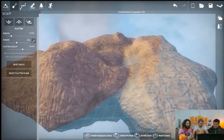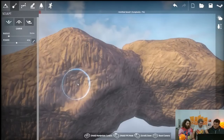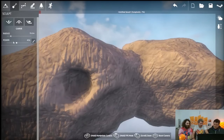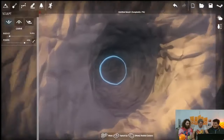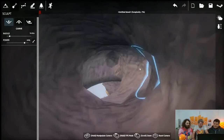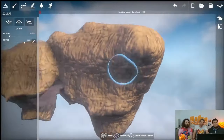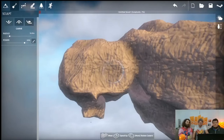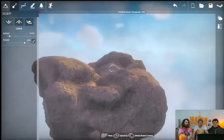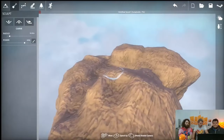Let's do something interesting and make a big hole in the side here — you can open up a cave. You can go all the way through with this as well. So now I've made a hole to the underground.